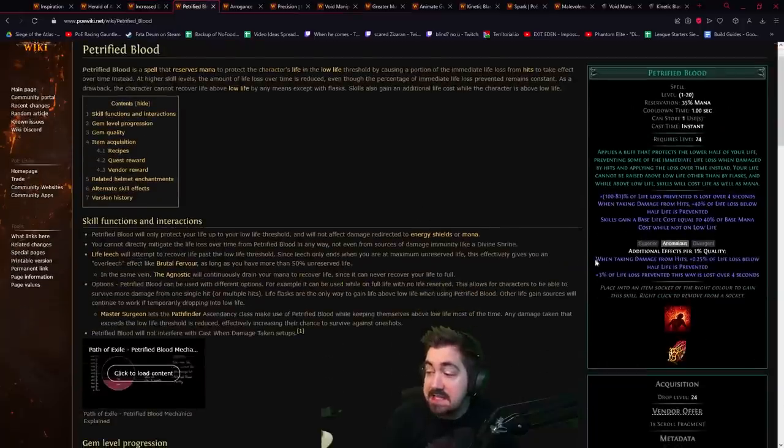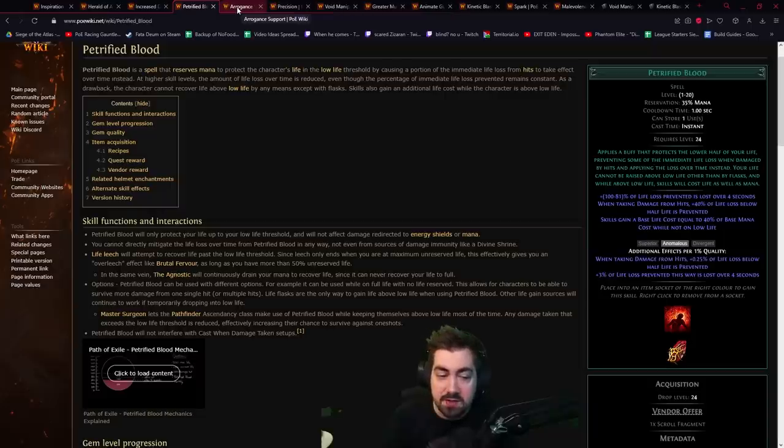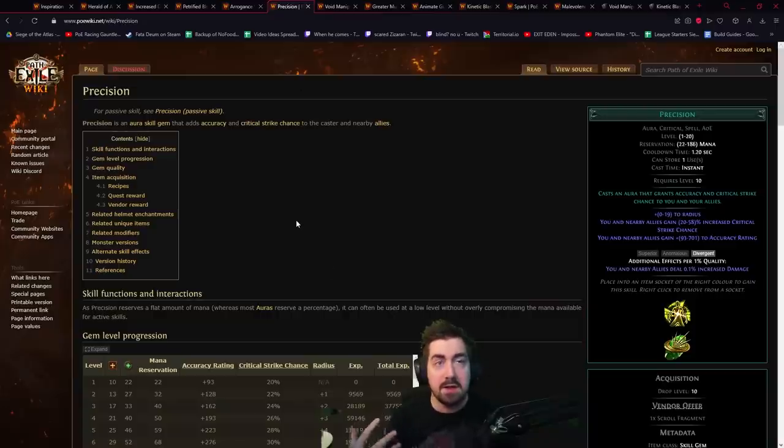Divergent Petrified Blood provides additional damage mitigation — it makes more of the damage be lost over three seconds but gives you more protection against one-shots. Anomalous Arrogance gives increased life reservation. Looking up everything in your build like this is very useful because there can be so many good options. Divergent Precision is additional damage, whereas the normal one is just area of effect, so you can actually get increased damage instead.